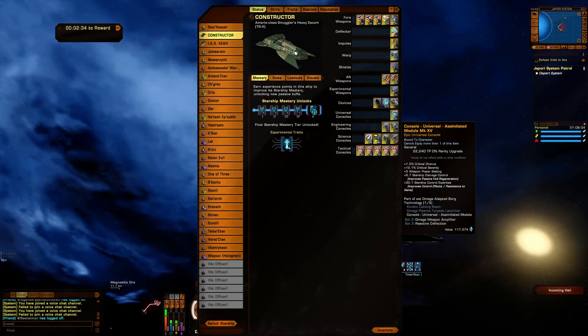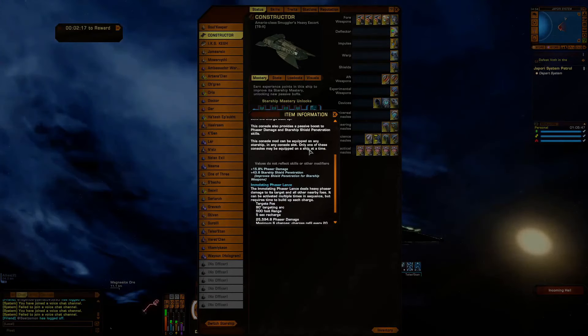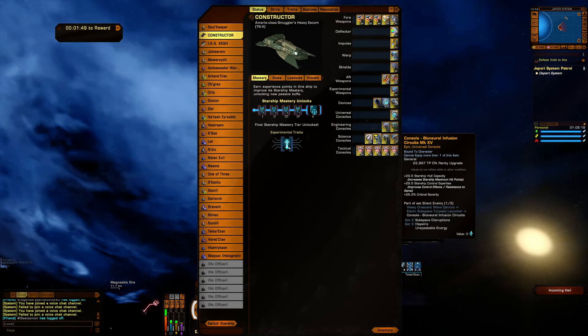The two together give us a goodie: 33% phaser directed energy weapons — in other words, 33% goes through shields. A Simulated Module gives crit chance, crit severity, damage control, and control expertise. The Immobilizing Phaser Lance — not so much for the 15.8 phaser damage, but for that shield penetration. I love my penetration. It does huge phaser damage and a big debuff to targets around it in a small area. It has six charges so it fires quickly and recharges really fast. Then we've got the Bio-Neural Infusion Circuit: hull capacity, control expertise, and crit severity.